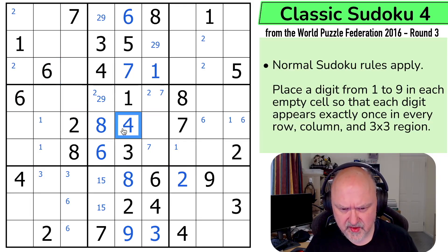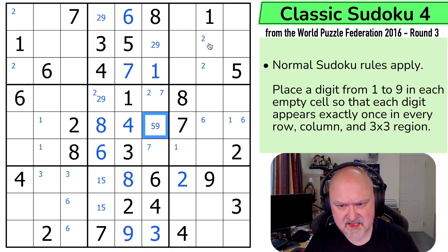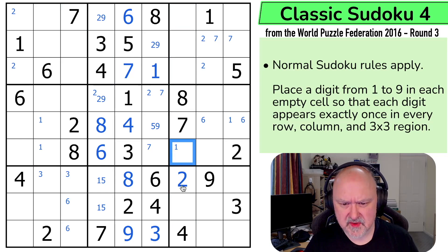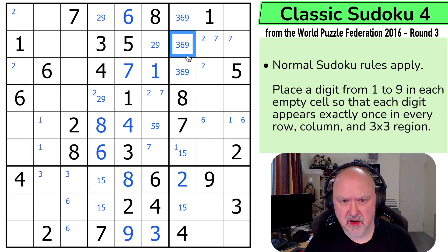That digit can't be 1, 2, 3, 4. It could be 5 — it can't be 6, 7, 8. This is only 5 or 9. 7 is in one of those two because of the 7s looking into box 3. 1 in this column is in one of those two. Oh, that's just a 1-5 pair — can't put 1, 5 in any of those cells. So this is a 1-5 pair. So this is a triple: 3, 6, 9. These are 3, 6 and 9. And 6 can't be in any of those. So that's the 6. This is a 3, 9.